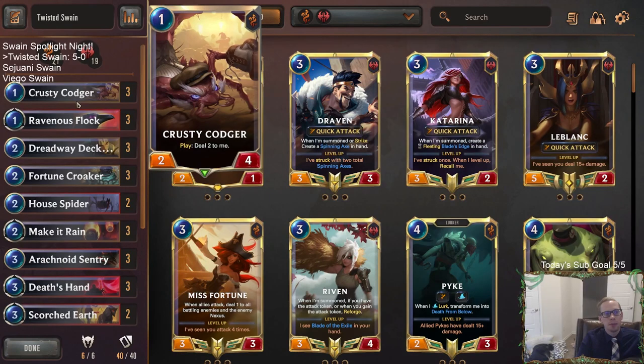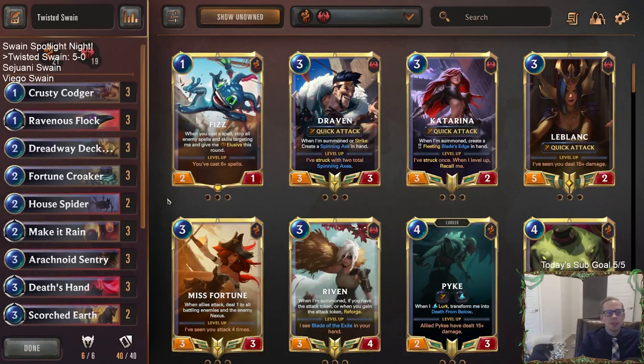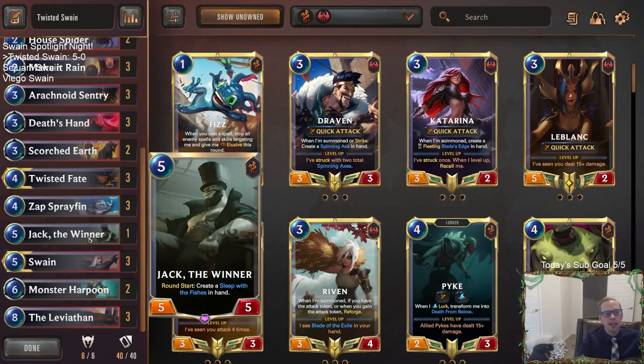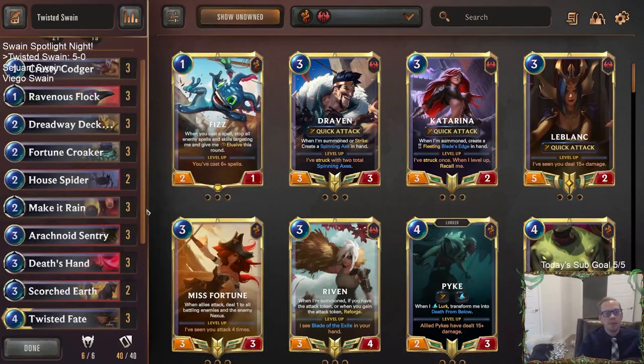Crusty Codger helped level up Swain pretty fast. There we go — Twisted Swain, the most popular Swain deck, probably for a reason. Good 5-0 to start the day. For those of y'all watching later on YouTube, hit that like button and feel free to leave comments — let me know what you think of the deck, what you think of playing a copy of Jack the Winner, and let me know what you think of random champion Fridays. Casual Friday, we'll try the random champion pairings — hopefully y'all will enjoy that. As always, thank you so much for watching, and I'll see you for the next video.